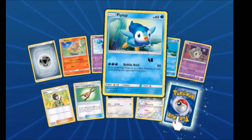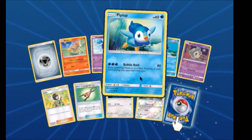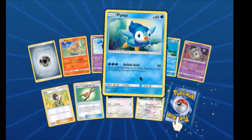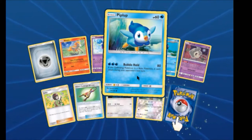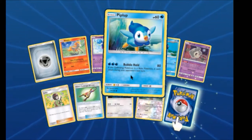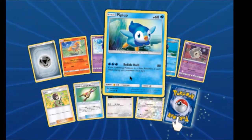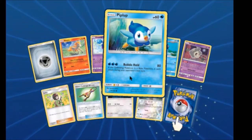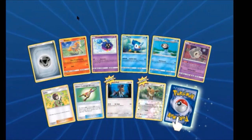Here's a really good card — Piplup! If you pair Piplup with Empoleon, Empoleon can use Piplup's attack for one energy. For three energy, it does 80 damage, and if the defending Pokémon is a Basic, it cannot attack during your next turn. That's pretty cool — and it becomes a one-energy attack when you evolve it all the way up.